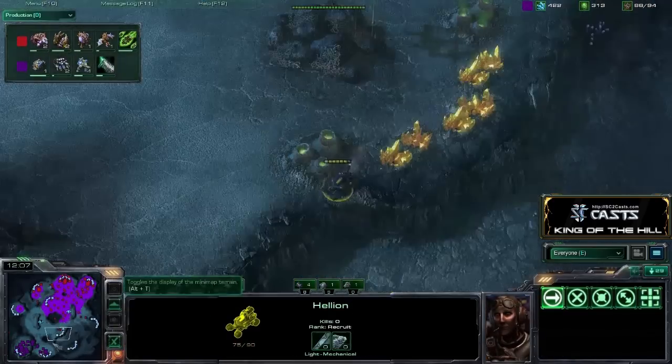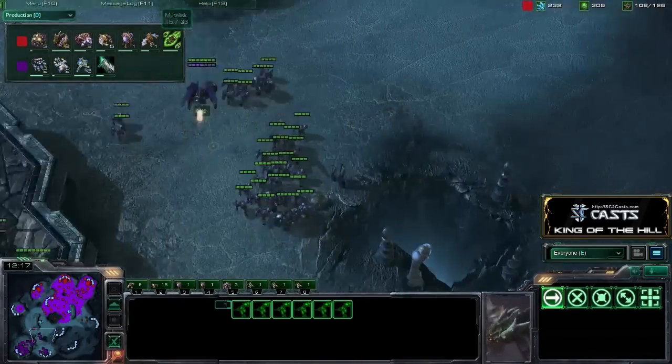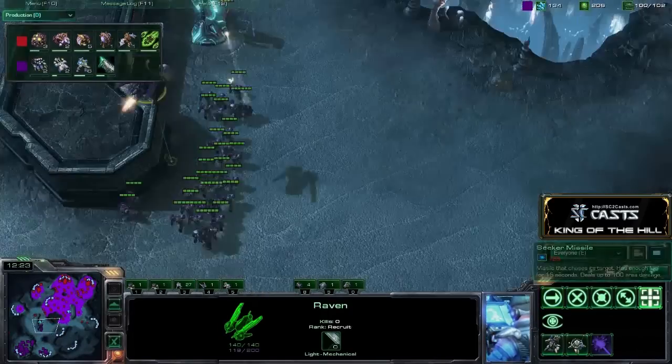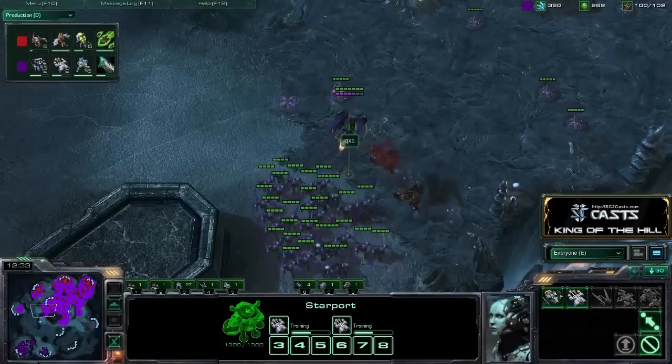But anyways, enough of my theory-crafting. Mutalisks are just used for map control purely at this point. Raven out in the field once again. Is Seeker Missile upgraded? Yes, it is. The Corvid Reactor is not upgraded.